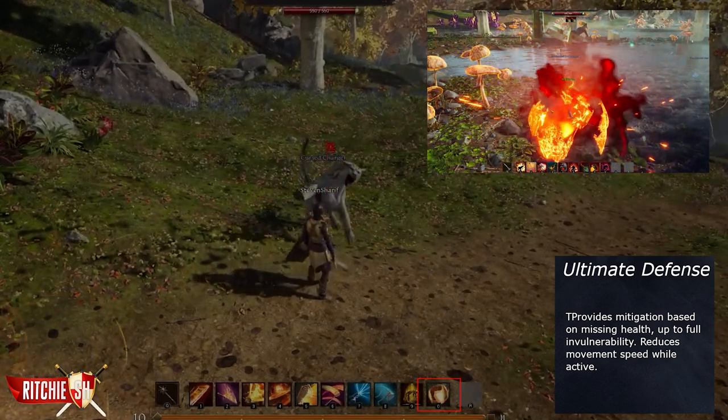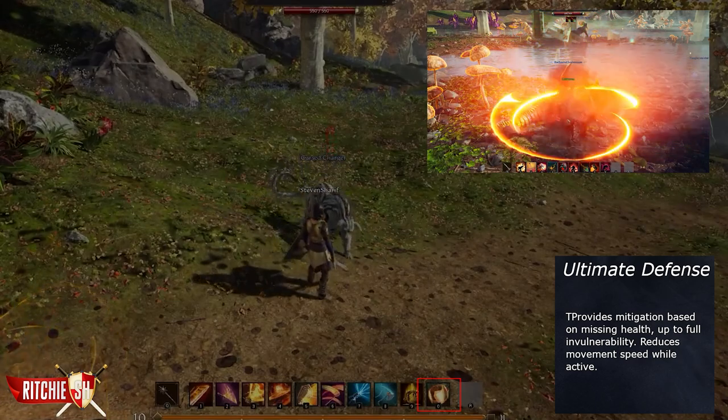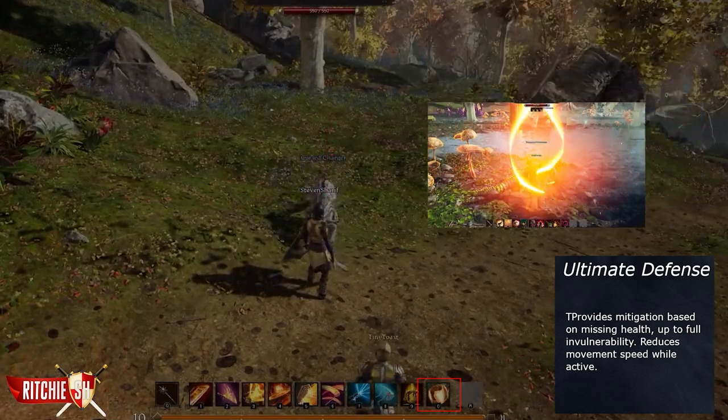Ultimate Defense provides mitigation based on missing health, up to full invulnerability. It reduces movement speed while active, but can be upgraded to increase the duration along with increasing mitigation.